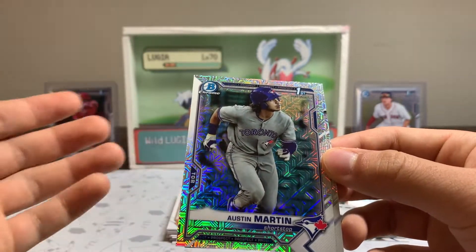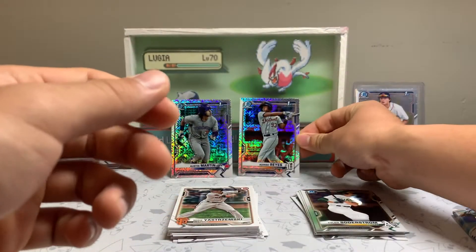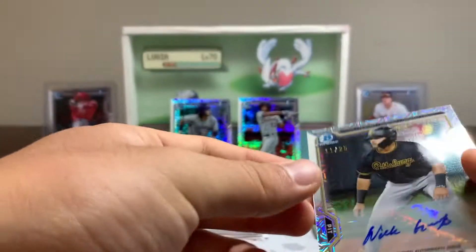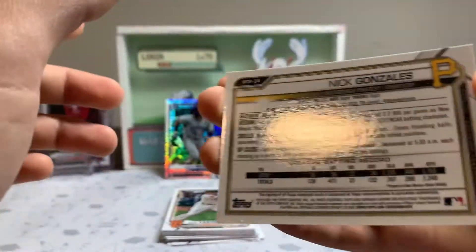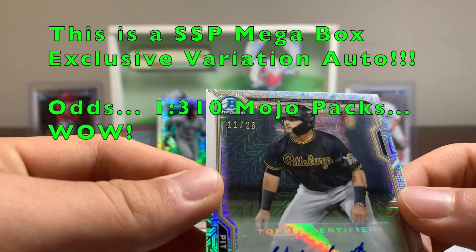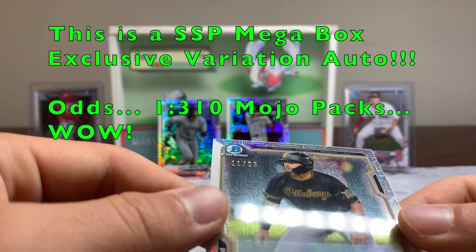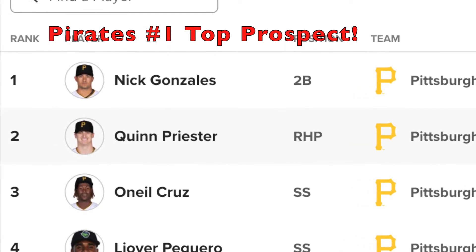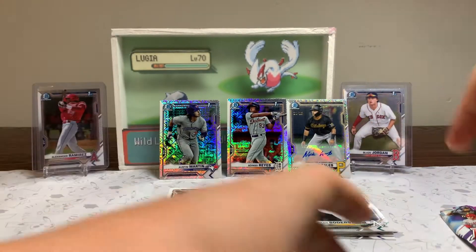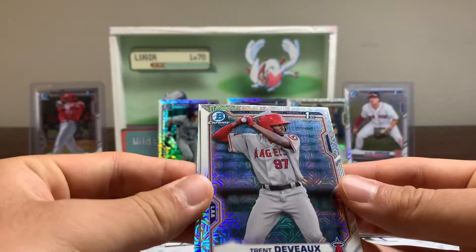We got a first Bowman of Austin Martin in the mojo, along with Reyes. I think this was an amazing mega box to open. We got the Austin Martin first Bowman, the Adinso Reyes first Bowman mojo — all these are mojos — and the Nick Gonzalez shortstop auto. It's actually numbered out of 25, so I'm not too sure about this player, I'm going to have to look it up. That's a pretty good one — very short printed, along with Spencer Torkelson and Trent Devoe.